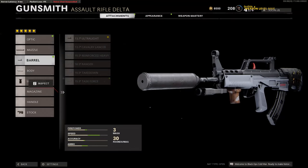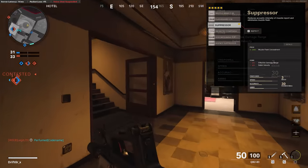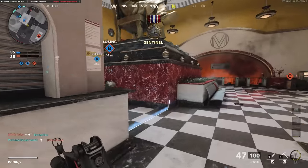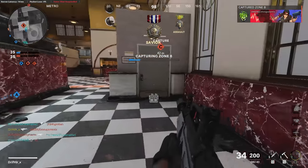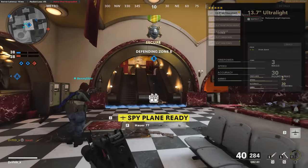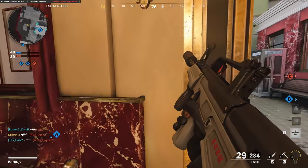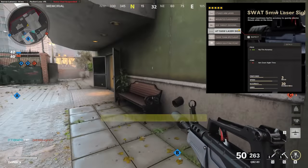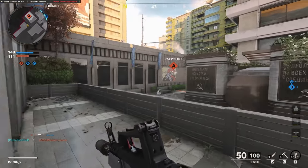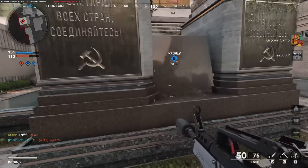This is my basic small-map fast movement speed class. First I'm running the suppressor — since I'm using this on smaller maps, the damage range and bullet velocity penalties are effectively nothing, and I prefer to stay off the radar while flanking. Then the ultralight barrel, which gives 5 percent additional strafe speed, stacking with my other movement speed bonuses. I'm also running the SWAT 5-milliwatt laser sight — since hipfire accuracy is worse and I'll be face-checking a lot of people, I want to tighten up that hipfire and at least make it usable.